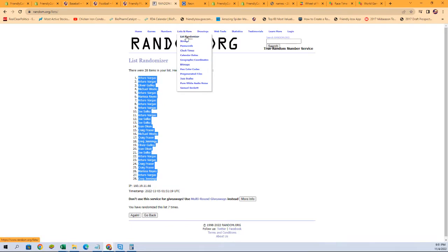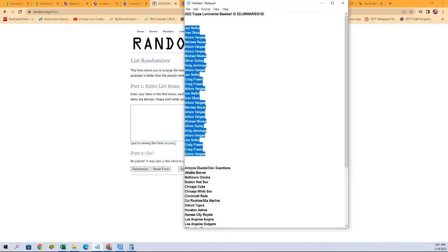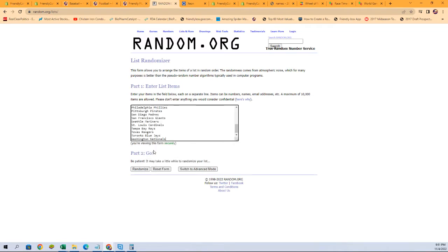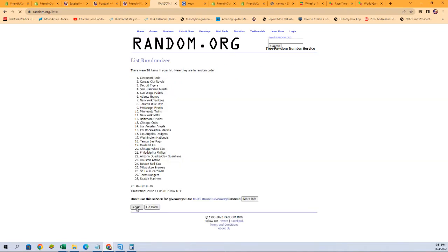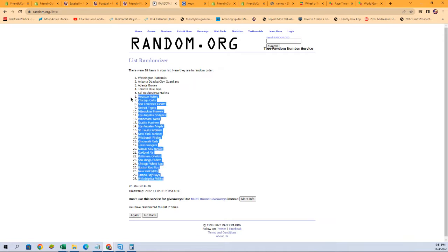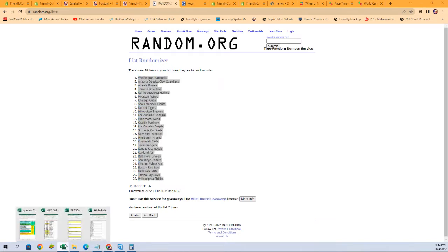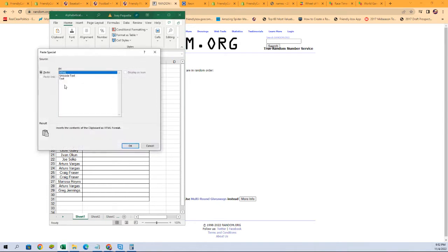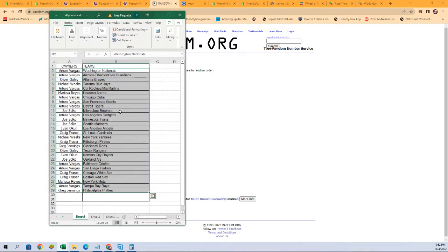But first things first, fresh randomizer. Get those pasted in there. We're going to run them seven times as well — one, two, three, four, five, six, and seven. Let's get those pasted in on our spreadsheet. Just like that, and there is our lineup.